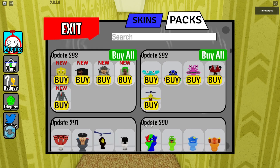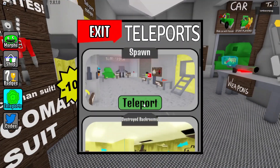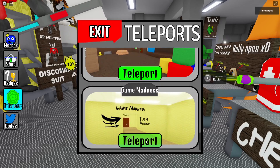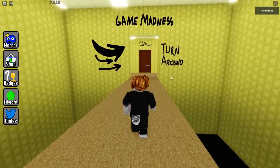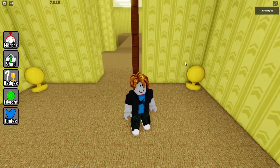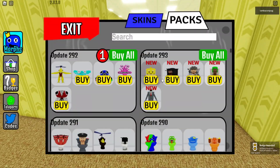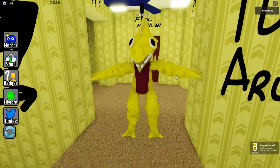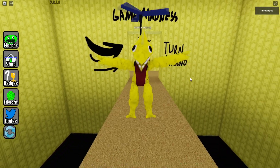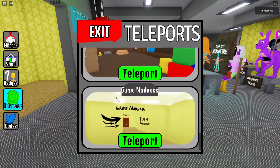For the next one, teleport to Game Madness. Go straight ahead and enter the room of Frogman's zone. Turn to the left and you'll find this new morph — it's like a weird version of the yellow monster.